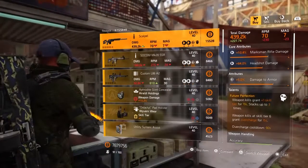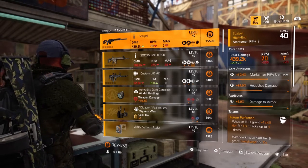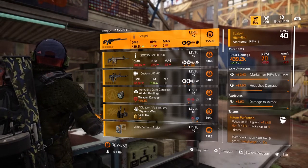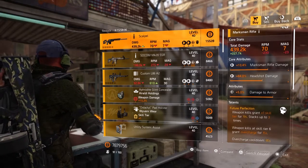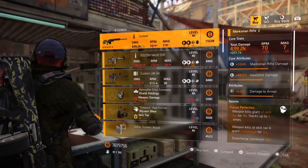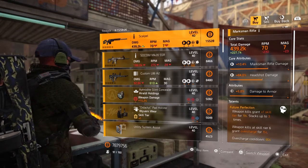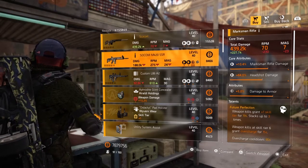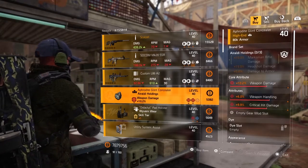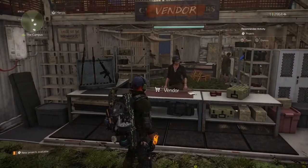Here at the campus settlement, the first item up is the new marksman rifle, the Scalpel, with Future Perfection on it. You can see that weapon kills grant one skill tier. Here's my thing with skill builds — killing an enemy to grant a skill tier typically means you have absolutely no weapon damage, so it will take you forever to get some skill damage to do a kill, which makes it not a great item to have in your build.